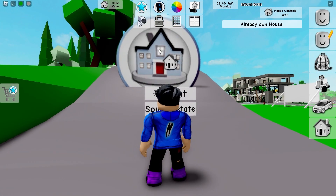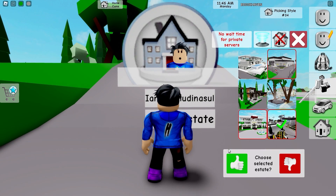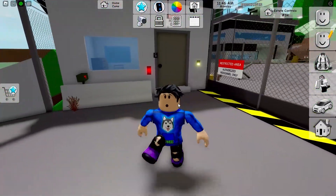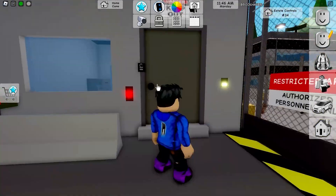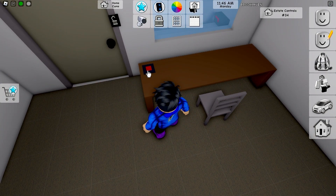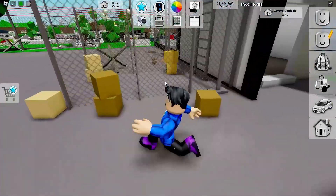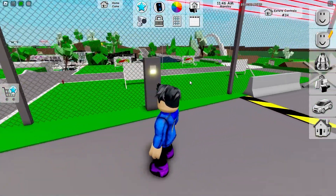We have a new military base that was added and I want to check it out. It's the very last one on the list. It also has turrets for real, and of course it has a gate so you can't go directly into the base. The guard is probably standing here and won't let you go further. It seems that we have an office here and there is a button. There are also some weapons, and if you are a guard you can enter the military base from here. If you press this button the gate opens, and you can also open and close it from here.